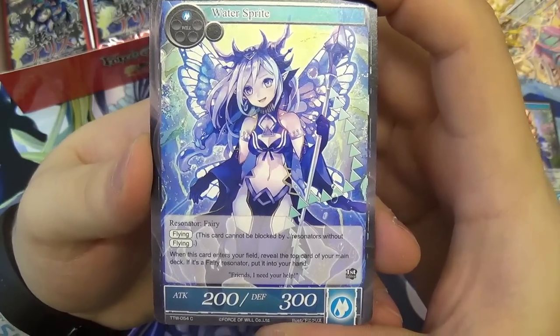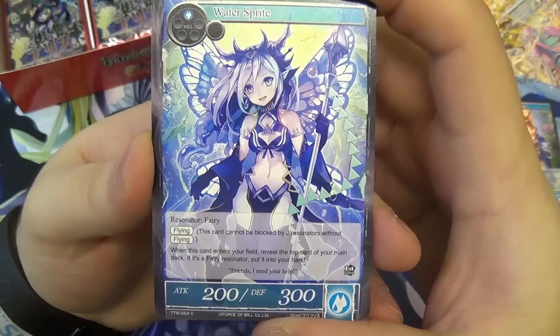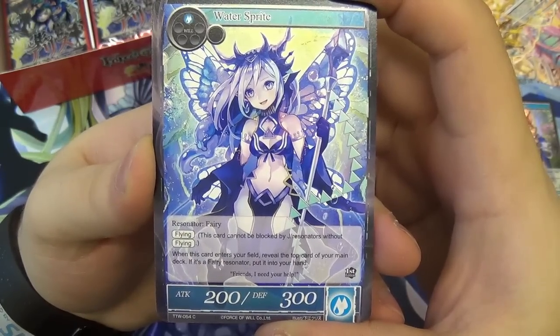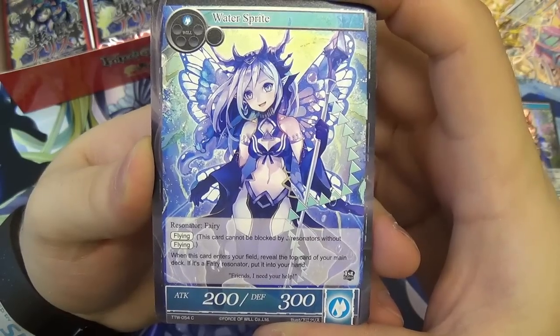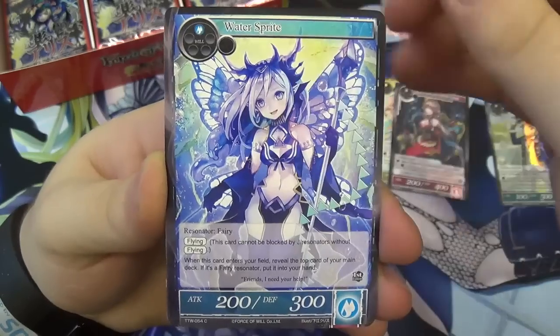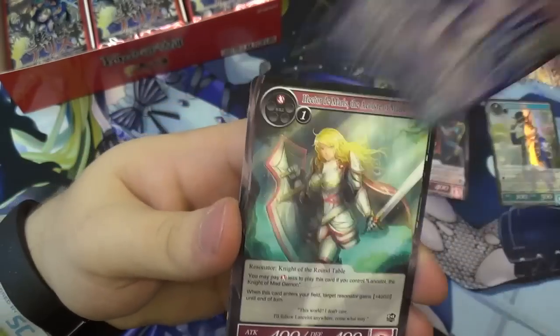We have a Water Sprite — another Fairy, just one Water Will, flying as well. When this card enters the field, reveal the top card of your main deck; if it's another Fairy Resonator, put it into your hand. A recurring theme for fairies.